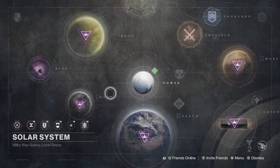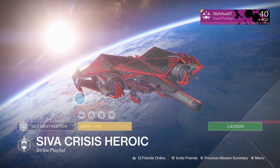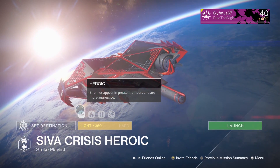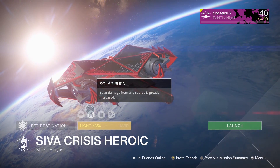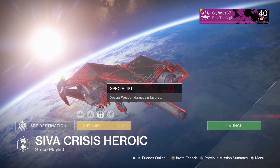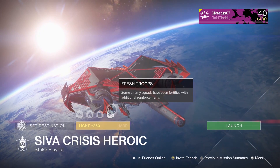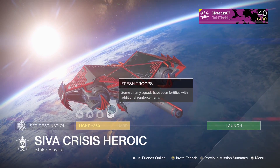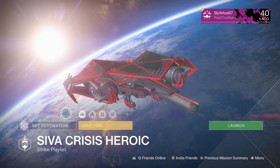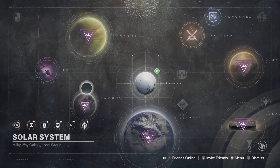Moving on, let's check out the Siege of the Crisis heroic strikes and see what modifiers we have. First up we have Heroic — enemies appear in greater numbers and are more aggressive. Following that, Solar Burn — solar damage from any source is greatly increased. This one also has Specialist — special weapon damage is favored. And then Fresh Troops. So between the nightfall and heroic strikes, one favors primary, one favors special — a nice little mixture.